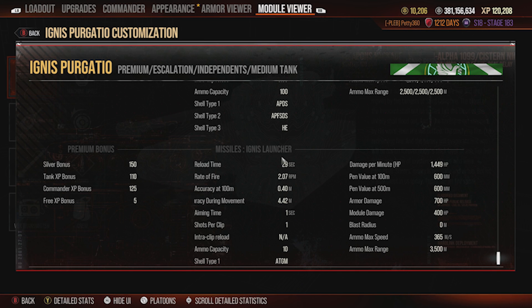This tank has a missile launcher with a 29-second reload on the missiles, 0.4 accuracy, 600mm of pen on the ATGM for 700 damage, and 365 max speed on the ATGM — on the fast side for ATGMs. 700 damage is pretty low for Era 2 ATGMs; quite a few do around 900. It's on a similar level to the T-62M1 which has about 700 damage on its ATGM. The 29-second reload is quite long.